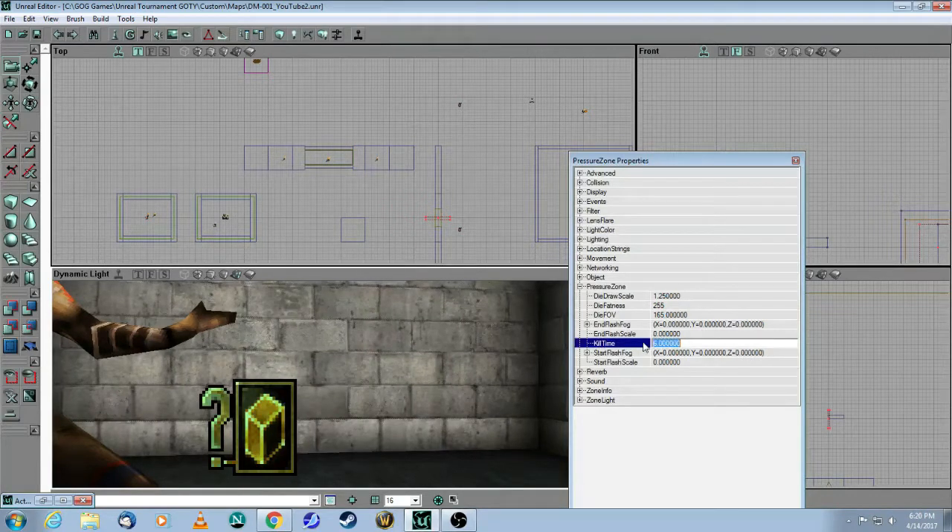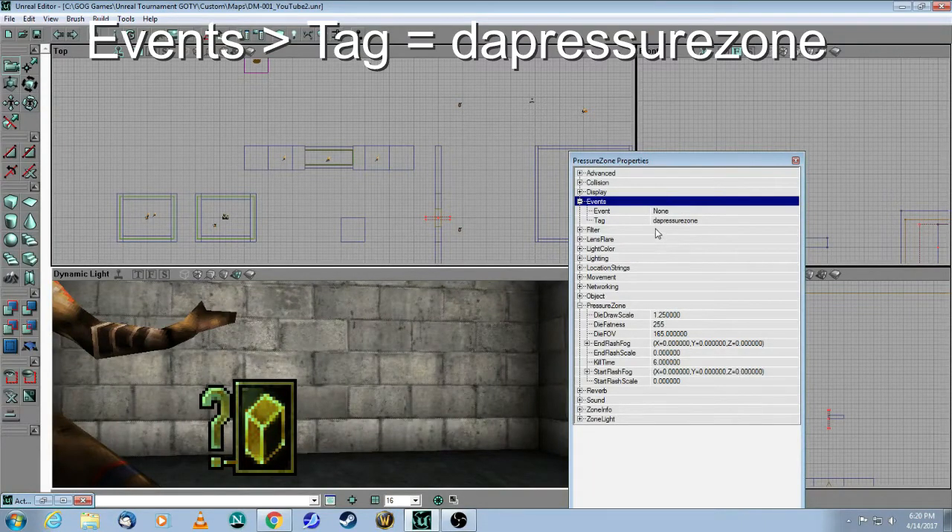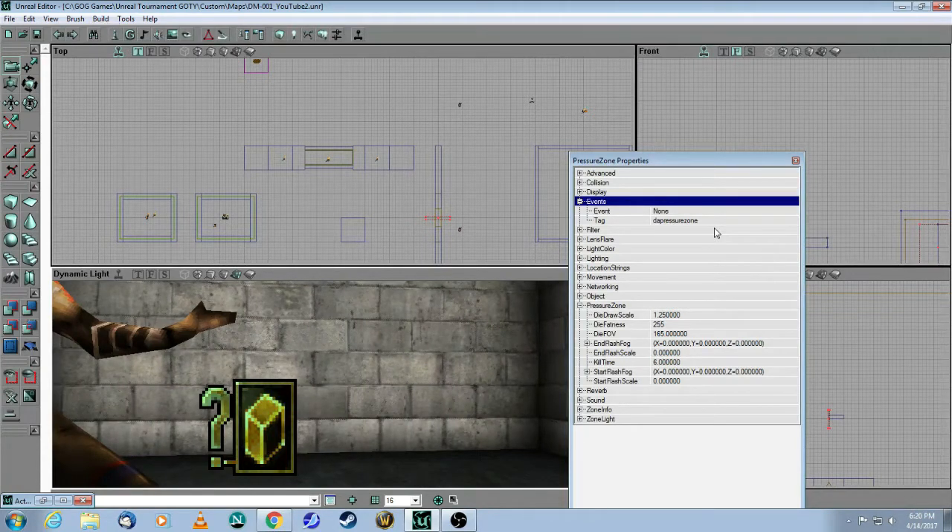The kill time here I put at six seconds, but in the pressure map it's actually eight seconds, so it's a bit longer. The most important thing is you need a tag. I called it the same as in DM Pressure — 'pressure zone'. You can make this any tag you want, but it's key to remember that your trigger needs to trigger that zone. The event of the trigger must match the tag here.